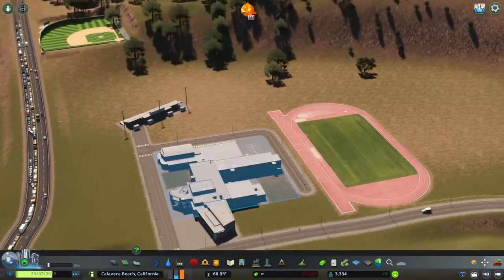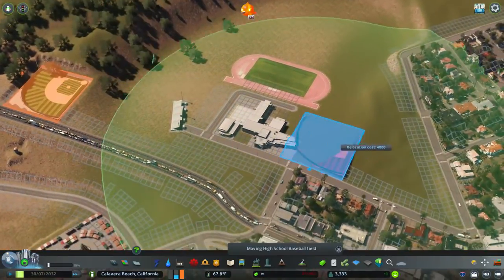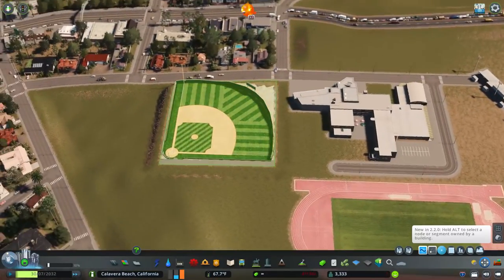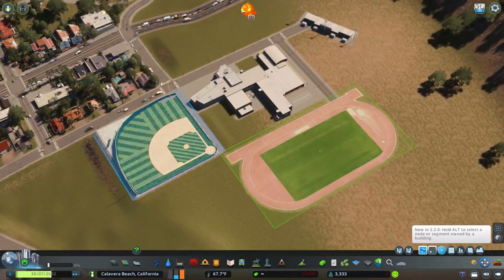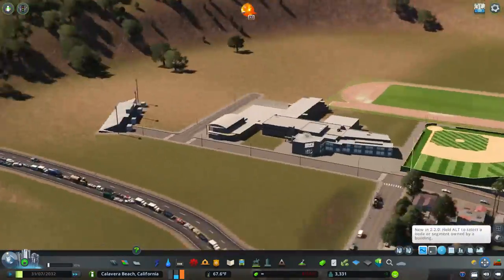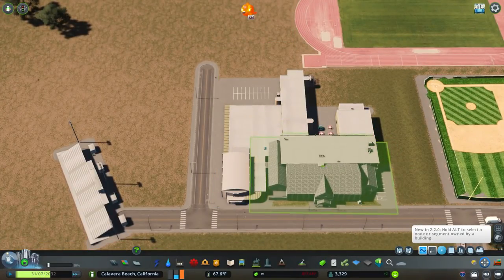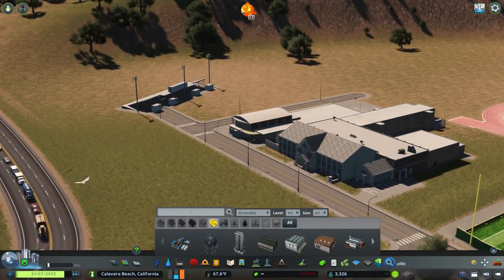Here we are working on the Calavera Beach High School. After this, I've realized I'll probably build another high school that's a completely different style later on in the series somewhere else, because this is a pretty small high school, to be honest. It's still a high school, and I'm combining loads of different assets to build it, as you'll see.